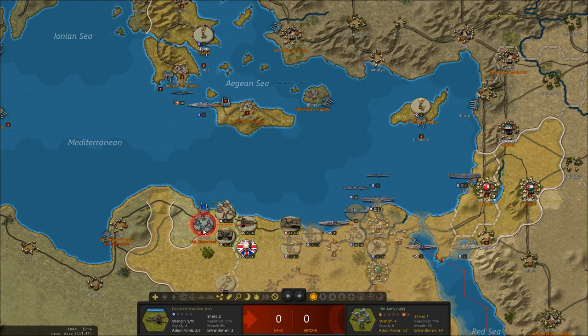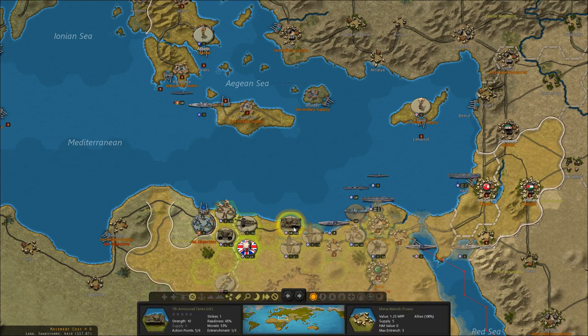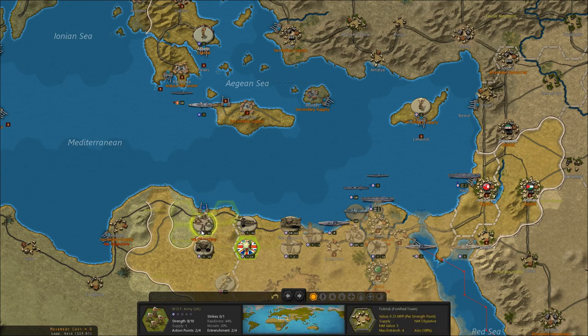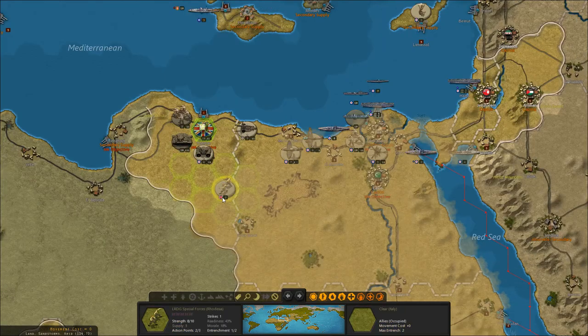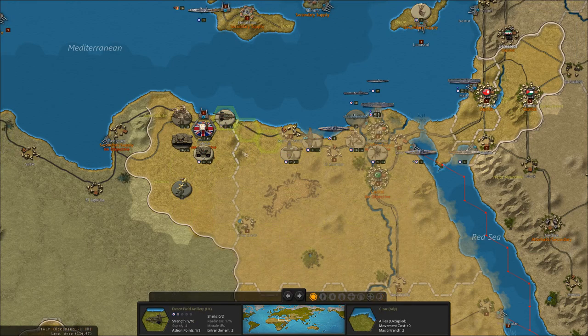Let's go ahead and bombard Tobruk to destroy the fortification the garrison has there. Our aircraft are unfortunately grounded — they have no supply. We'll move our recon unit over and attack with our infantry toward Tobruk. We didn't even need the armor — the infantry took Tobruk by themselves! We'll move the armor forward, place the headquarters unit into Tobruk, start repairing the port immediately, and move the special forces units across the desert. We should be ready for the inevitable German counterattack that must be coming.